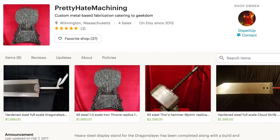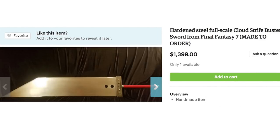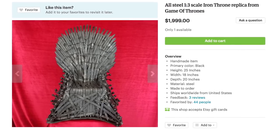You don't need 9-inch nails to check out Pretty Hate Machining — custom metal-based fabrication including Guts' Dragon Slayer Sword from Berserk, Cloud's Buster Sword from Final Fantasy VII, and a one-third scale replica of the Iron Throne from Game of Thrones.